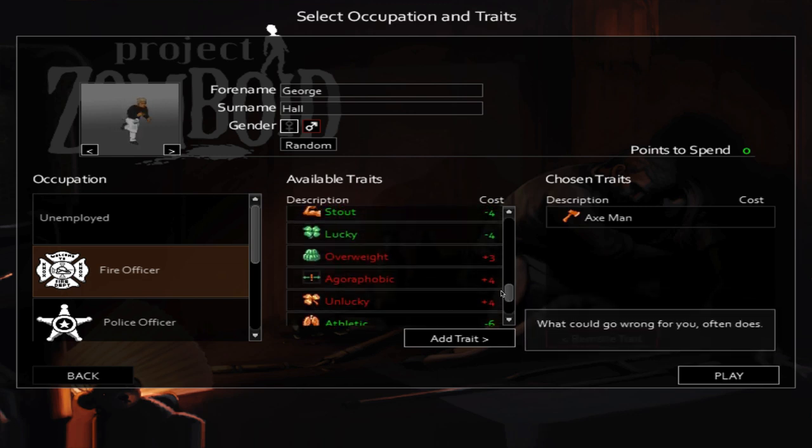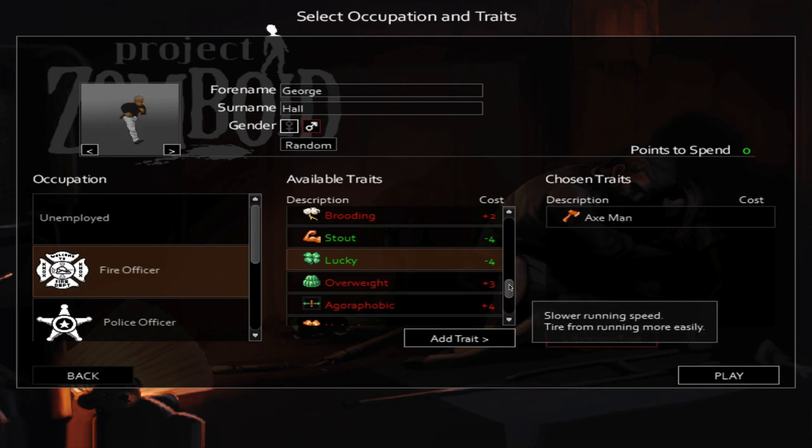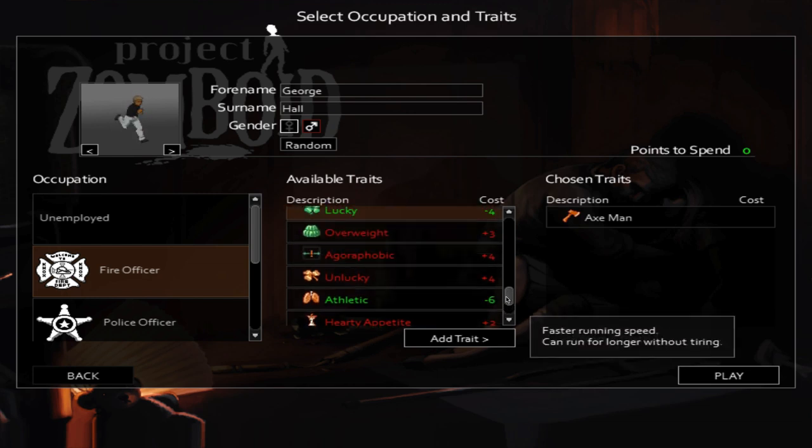Let me briefly go over some traits that aren't self-explanatory. For instance, lucky — sometimes things just go your way. This actually increases the percentage chance to find high yield items like a shotgun or an axe. It also gives you a percentage chance for a bite to turn into a scratch or to avoid it altogether. Currently if you're bitten you have a 96% chance to become infected, so lucky is fantastic for both finding loot and survivability. The unlucky trait is the exact opposite.